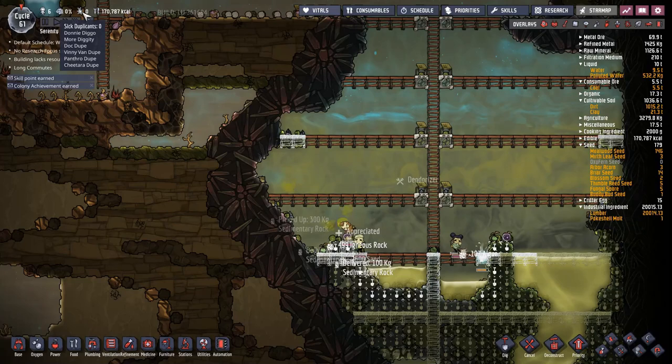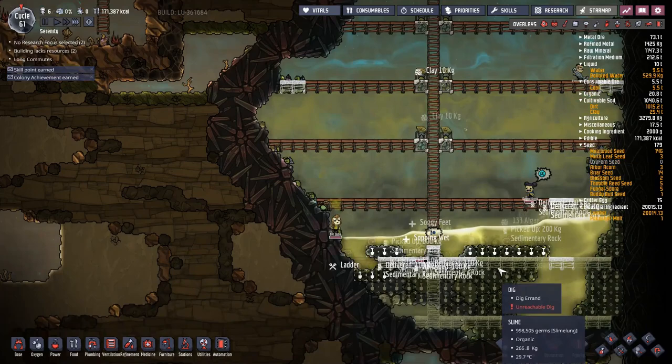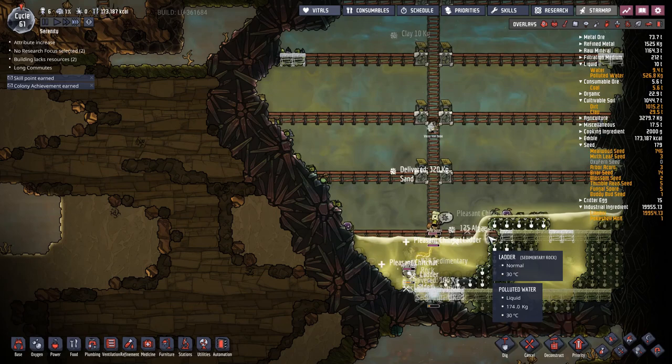Day two of taking out the slime biome — all my dupes have gotten up and still no one's sick. Like I said, slime lung is very weak sauce. Bear in mind this is on normal difficulty, not hard difficulty. If you're playing on harder difficulties, this can get a little bit more tricky — your dupes will not like getting sick, it affects their stress levels, and their immune systems don't recover as well. But on average normal difficulty, slime lung is not a bother.